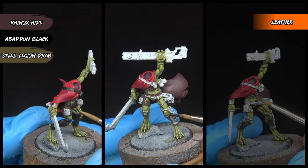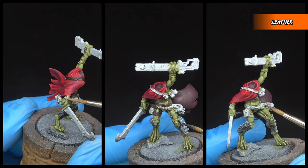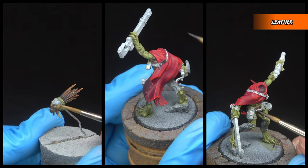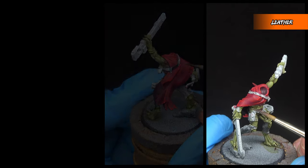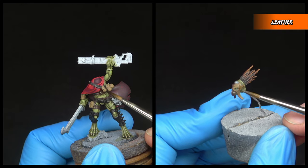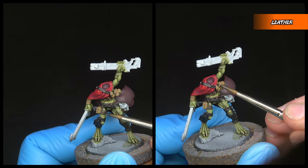This Crute Kill Broker is finely garbed in no less than three different colours of leather. The first we're going to be base coating in Rhinox Hide, the second Abaddon Black, and finally Steel Legion Drab. We're then going to wash any of the leather painted in Rhinox Hide and Steel Legion Drab with Agrax Earthshade, once again making sure it doesn't wash over onto any of the skin or other areas we've painted.